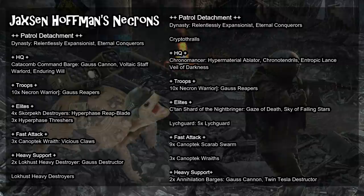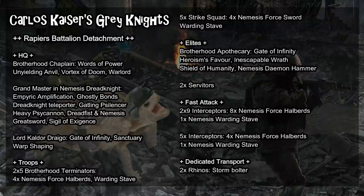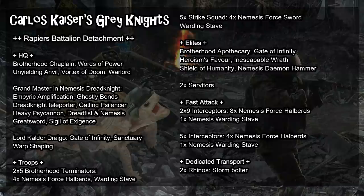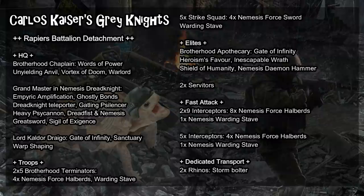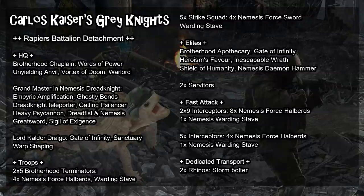Round four brought another close game, this time Junior against Carlos playing Grey Knights again — a Rapiers Battalion led by a Brotherhood Chaplain, Grand Master Nemesis Dreadknight, and Caldor Drago, with two units of Terminators, a Strike Squad, a Brotherhood Apothecary with a Nemesis Daemon Hammer, two units of Servitors, three Interceptor squads, and two Rhinos. Having already practiced the Grey Knights matchup in round one, Junior was able to squeeze out another win: 75 to 54.